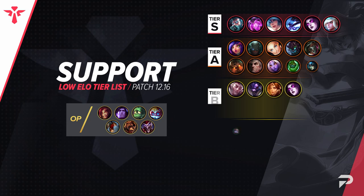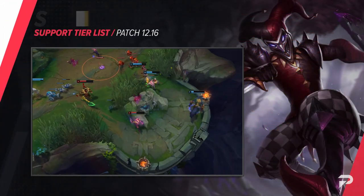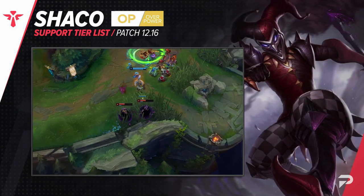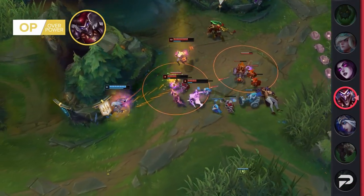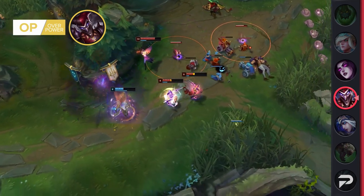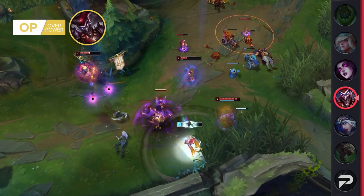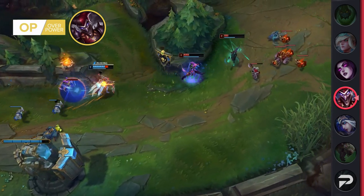Finishing off our list, it's our supports. Shaco gets promoted all the way to the OP tier. We generally say Shaco is a bit more of a situational pick since he really only gets value when the opposing team has a kill lane that wants to go in on you, and at higher levels of play, that stands true. But it's no surprise that in the lower ranks, players tend to be mindlessly aggressive a lot more often, so there's many more opportunities to bait foes into a nest of boxes.